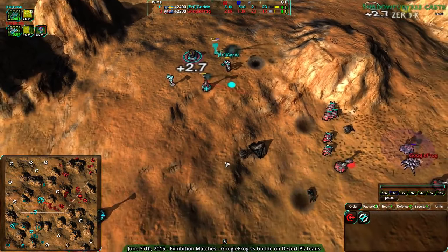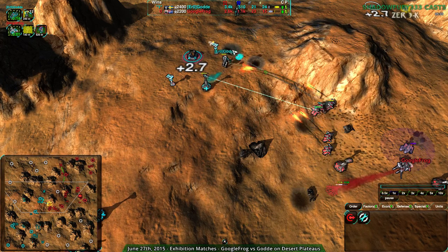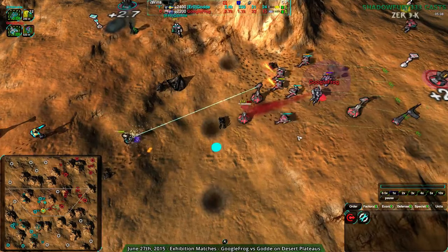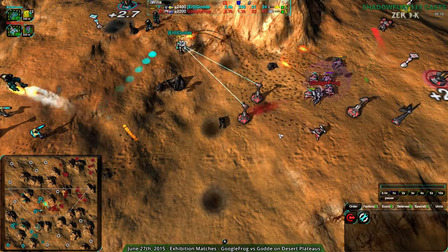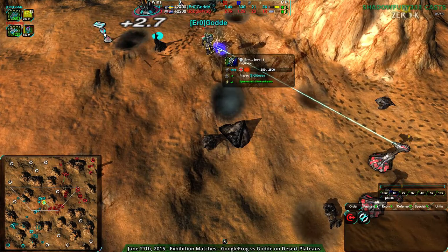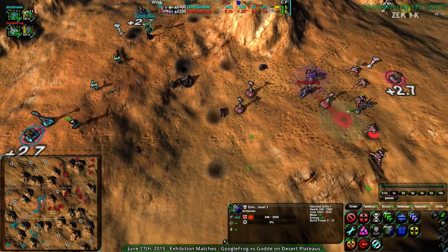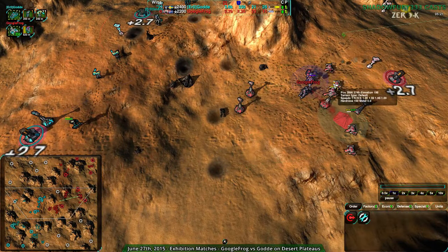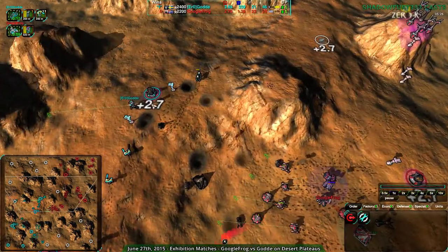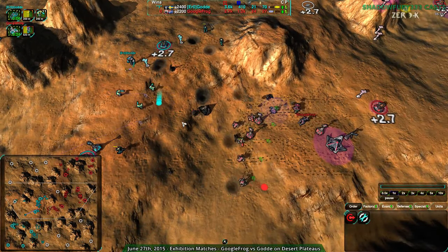Gulda's commander is in a tight spot. They will survive if they lose their commander, although they are economically behind — they really don't want to lose it. Their commander is getting into a very dangerous position. 500 health! 400! 300! Those Lotuses! One lucky rogue shot from this point on is almost a one-shot — not quite, 280 health. Gulda's commander does have auto repair so it will be healing up fairly quickly.